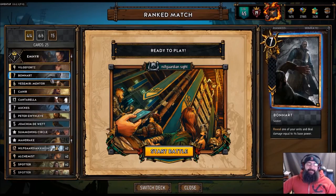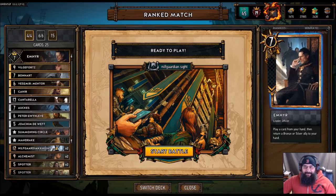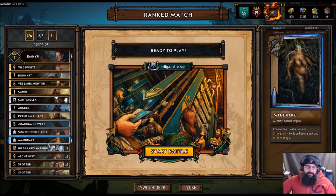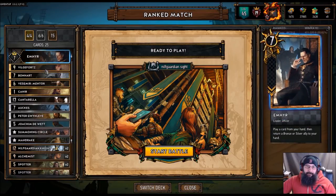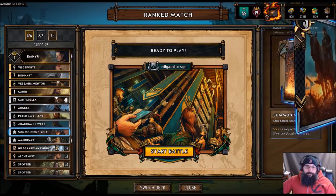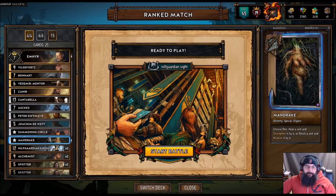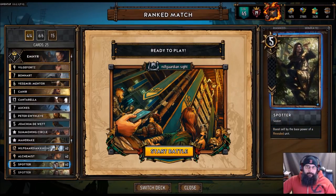Okay, so hang with me guys, please don't close the video. Listen to me. The idea is that we're going to play a Nilfgaardian Knight, bring it back to our hand with Amir, by buffing with Mandrake. This way the Nilfgaardian Knight will be at 18, and once we reveal it from our hand, we can play spotters that are going to be around 20+.